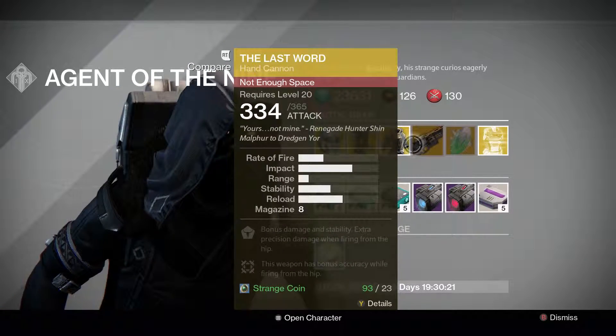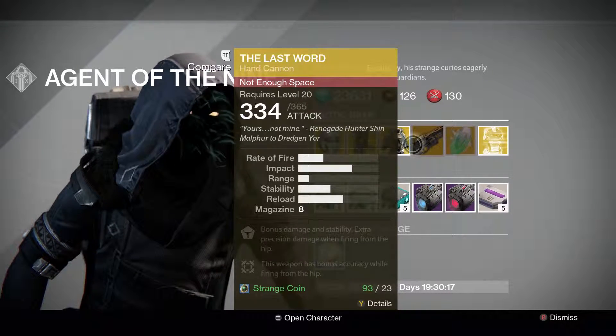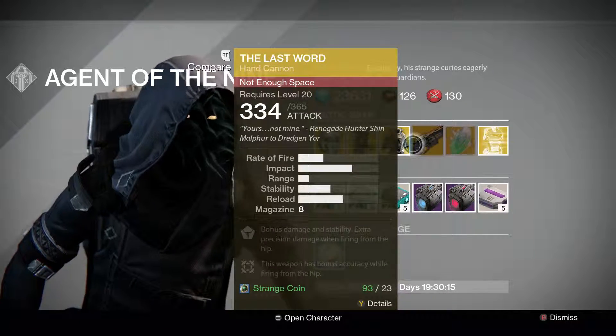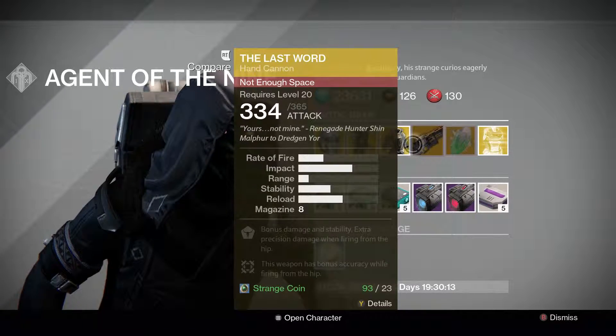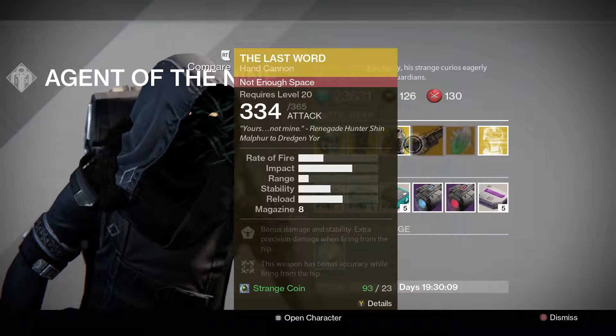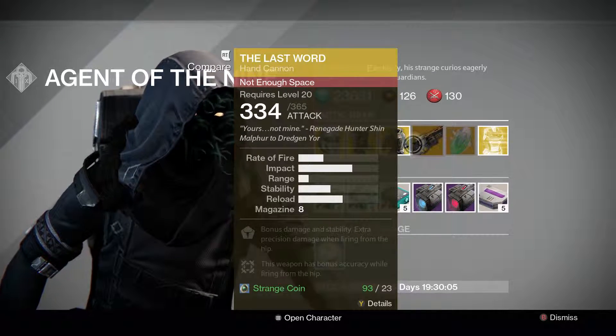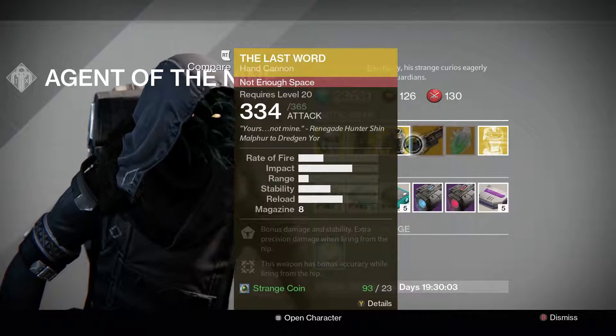Next up we have The Last Word. I hate that they're selling this, but it's really good for a lot of you guys who don't have it. This is probably one of the best, if not the best, Crucible weapon right now besides Thorn, and he's selling it — so everybody's going to be using this in the Crucible now, so watch out for that. But if you don't have it, definitely pick it up, because before they nerf the hand cannons you're going to kick some ass with this.